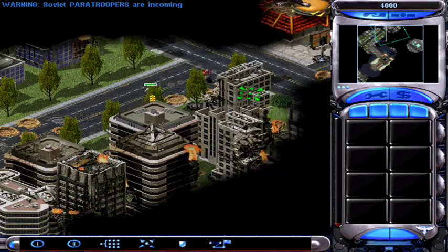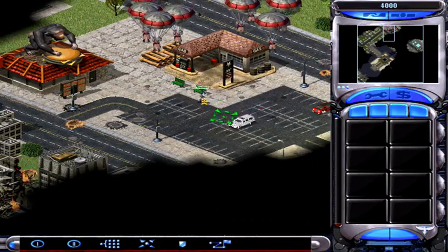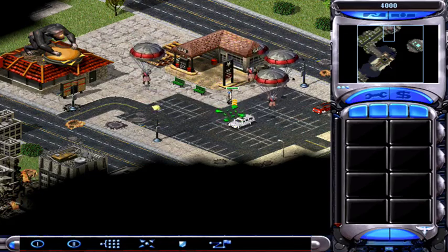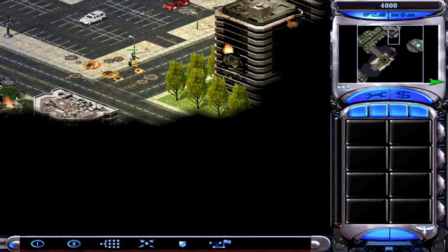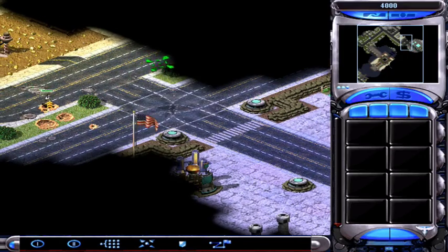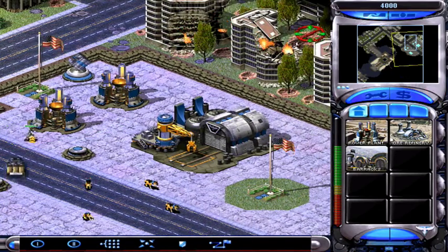Doesn't sound good. We're going to have to double-time it the rest of the way to reach Fort Bradley in time. How about a target? Moving out. Congratulations — we've re-established contact with Fort Bradley. They're turning over control of the base and its troops to you.